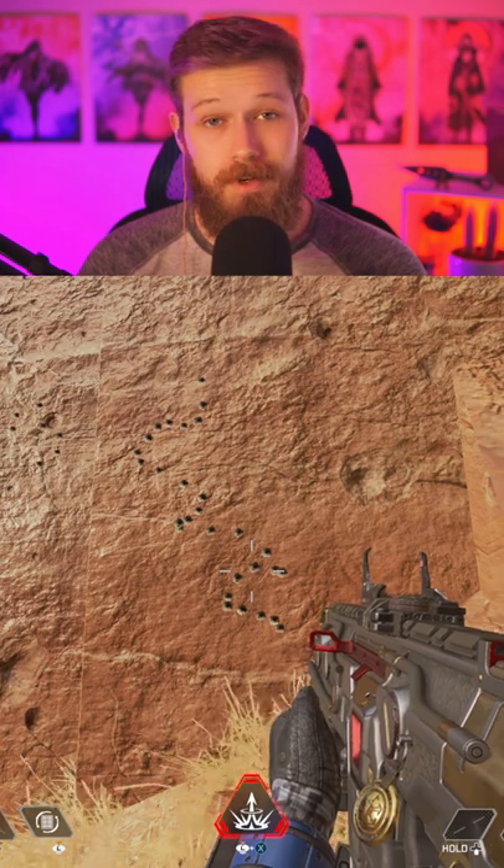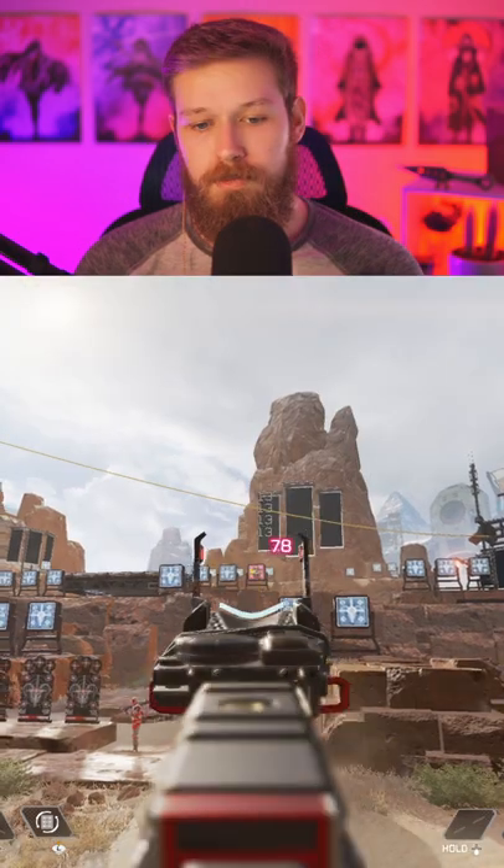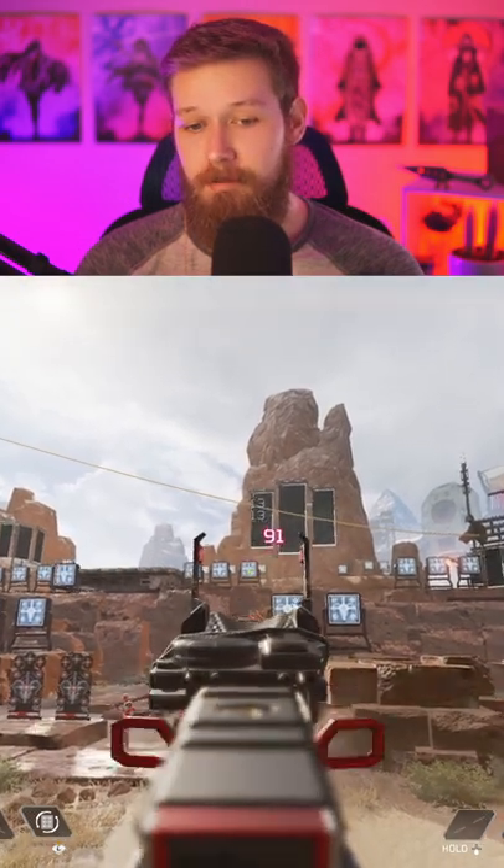Next, we've got the CAR. While its recoil is hard to control, it's actually not that bad, with the first third of the mag going directly up and to the left. This makes bursting for medium range damage much easier than spraying an entire magazine.